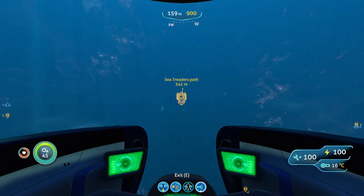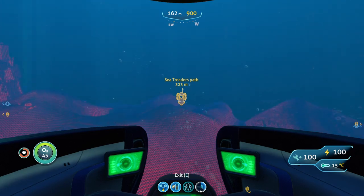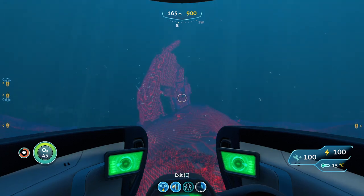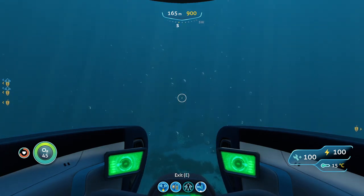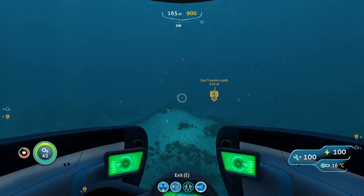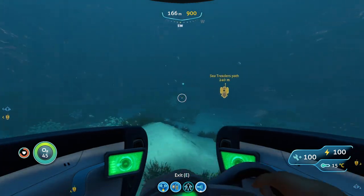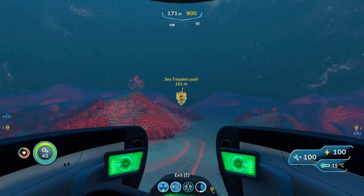As you get closer to the Sea Trader's Path and everything starts to turn blue, look to your left and you should eventually see a giant wreck. This giant wreck is a good indicator that you're heading in the right direction because it is technically in the Sea Trader's Path biome, and there's a Warper right there. So that wreck confirms you're on the right path.